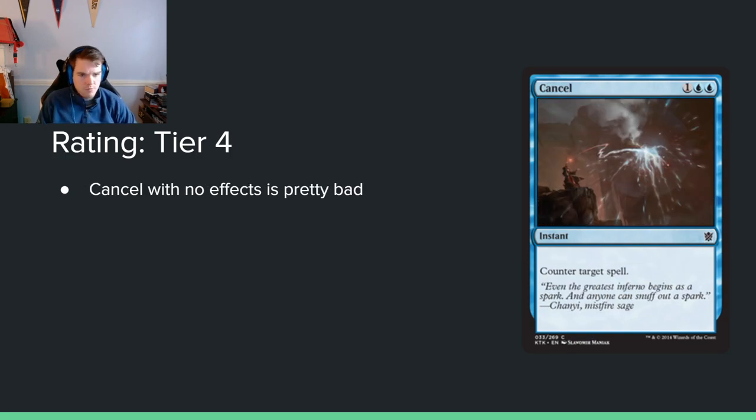Cancel — 1 blue blue, counter target spell. The old adage was counterspells aren't good in limited, and I'm trusting that mindset a bit, so I put it in tier 4. Not completely unplayable — you could probably play it in some slow decks. They just printed a version of this in AFR that amassed one, and that card was busted. It doesn't take much for Cancel to be the best card in your color, but I don't think it's going to be the best here. I think it's playable, though.